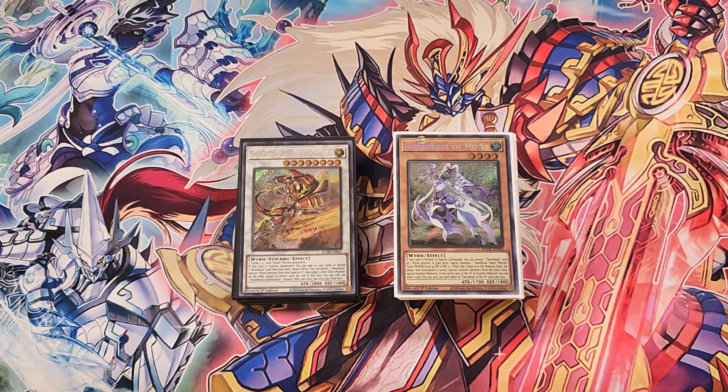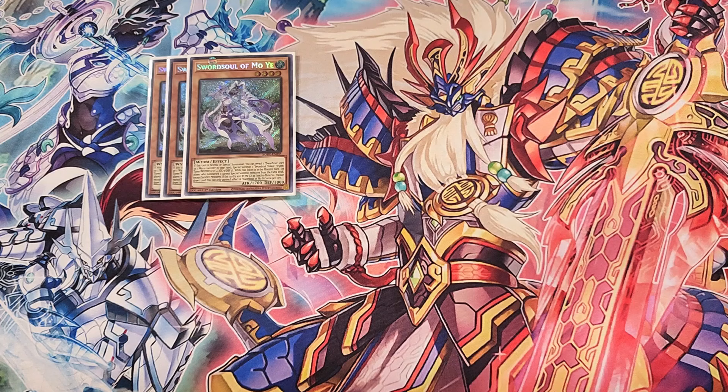Without further ado, let's get straight into this. First off, we're playing three copies of Moji. Moji is the best normal summon in the entire deck. This card's ability: if it's normal or special summoned, you reveal a Sword Soul card or a Wyrm monster in your hand to special summon a Sword Soul token — a Wyrm tuner, Water, Level 4, zero attack and zero defense. It's an awesome effect to instantly get a tuner token on our side of the field so we can go in for our synchro plays.